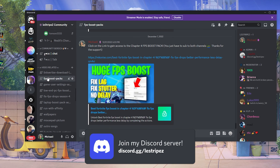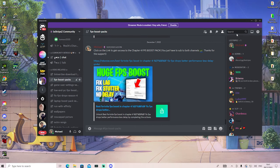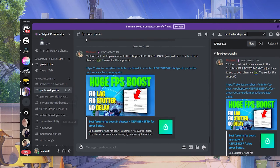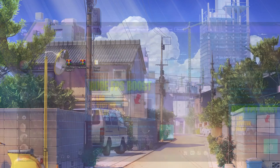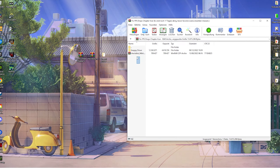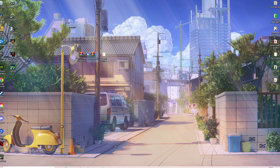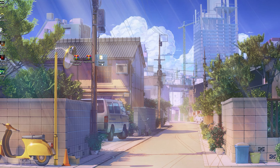Just simply join Discord.gg/lestripez. Then go to the search bar, type in FPS and you can already find your FPS Boost Packs. Once you get it from Discord, put both of these files onto your desktop and extract them. We have CheckThis64bit and Snappy Driver.